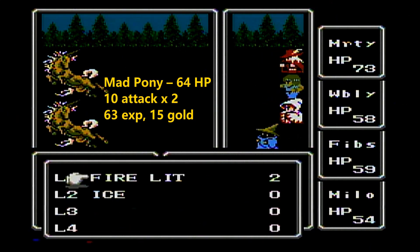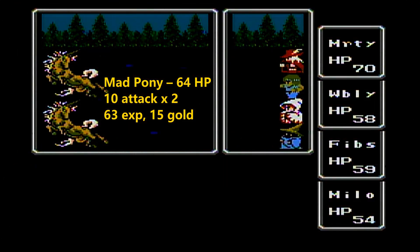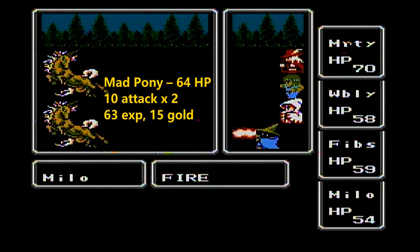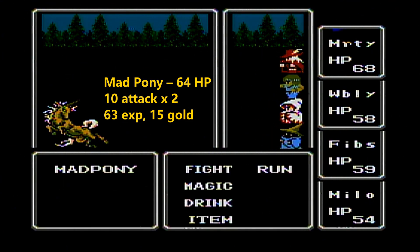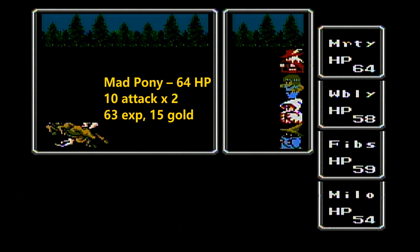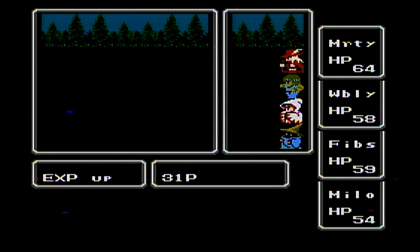The Mad Pony has two attacks, so sometimes you may see 'hit times two' when he hits one of our characters. Eventually we'll be able to do two hits as well — once we get that 32 hit percentage. Wibbly will get it when he hits level 10. He gets three hit percentage every level up and starts with two, so at level 10 he'll reach that magic 32. That's when you want to take off the nunchucks from him — he'll start being a better fighter with his fists, actually getting four attacks. Each fist will hit twice, so he'll become a real powerhouse.